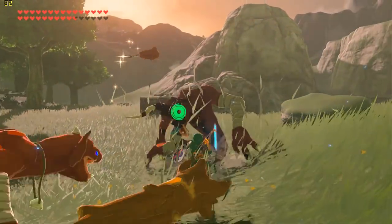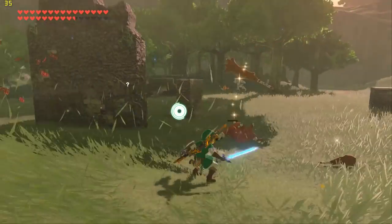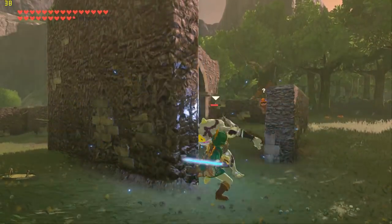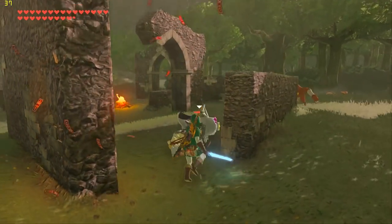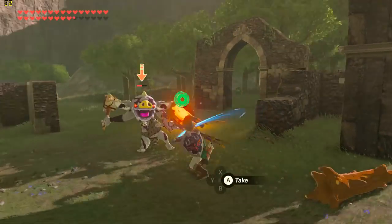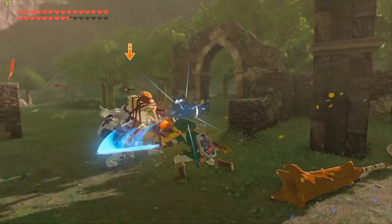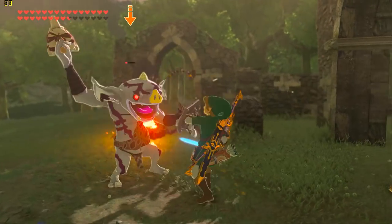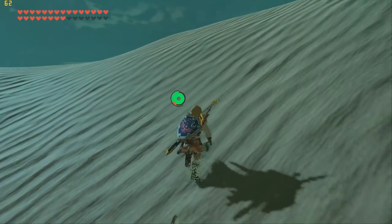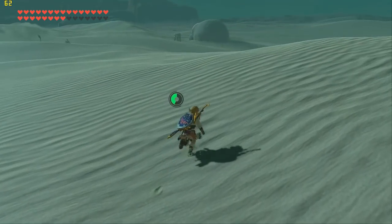Here we are at the Hateno Ruins, where we have a busy mixture of both structures and AI. This area has become synonymous with performance drops because of that combination. Typically the more AI you kill, the performance should increase. But as we can also see, performance under this stress is the most stable we've ever seen it.